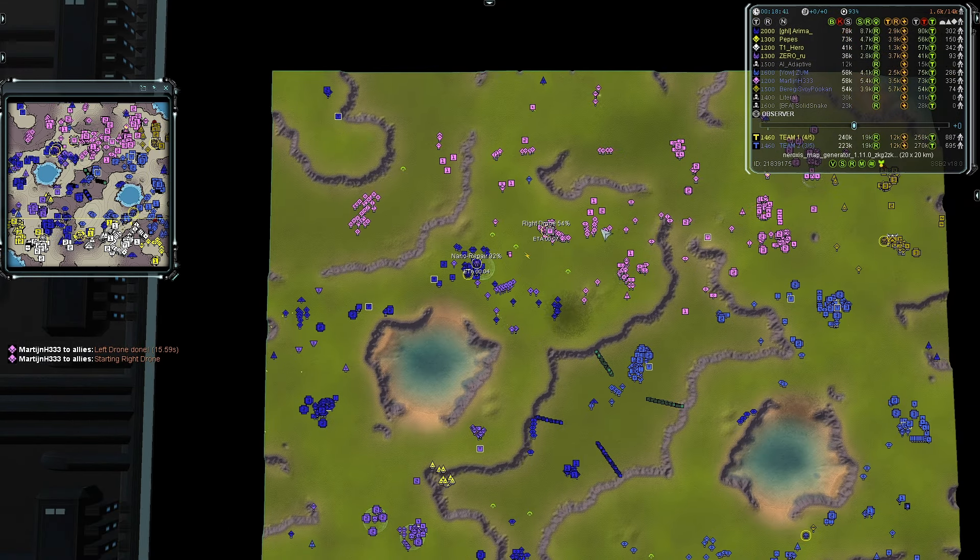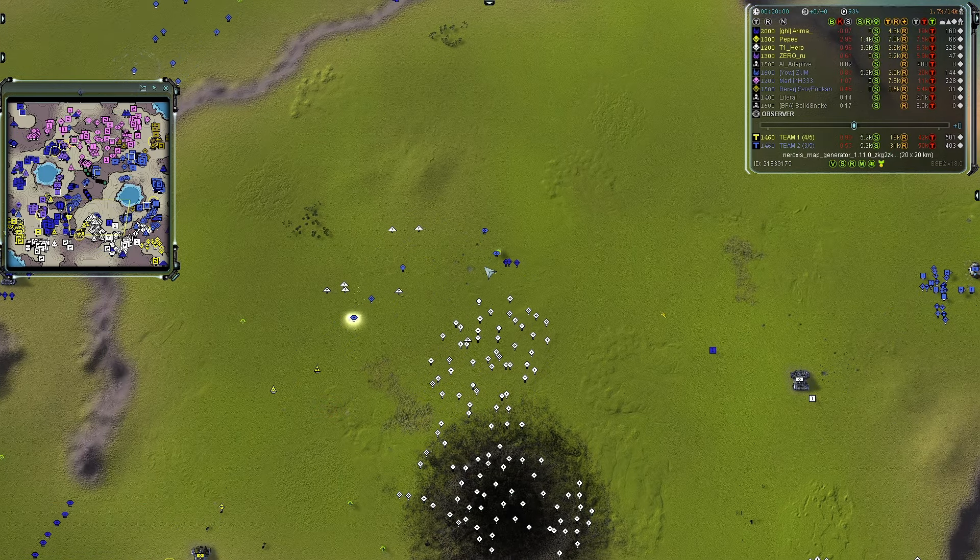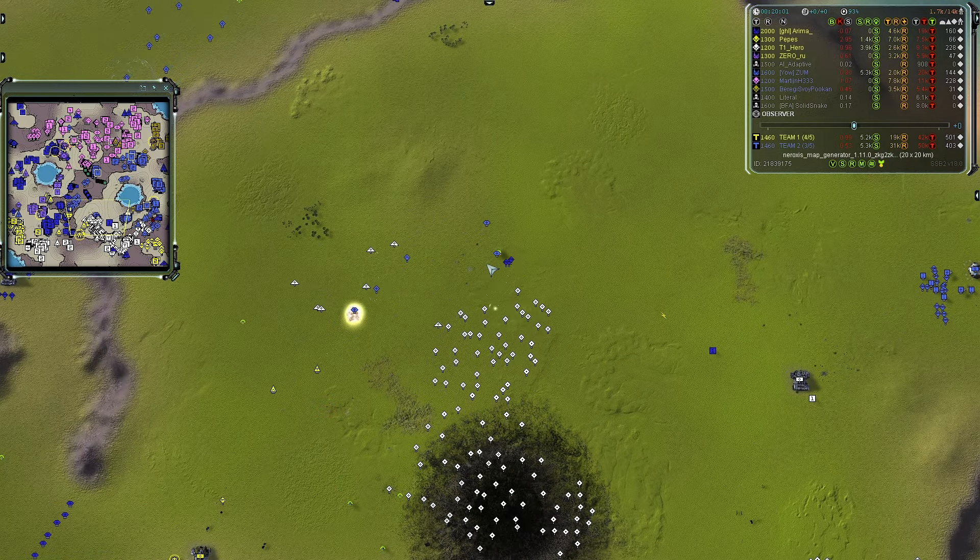The Ilshavo is one of the best units in the game, not counting T4 experimentals. It has fast movement, fast fire rate, good hit points, and decent range for T2. But as I said — a hundred Ilshavos versus a thousand T1 tanks, it depends. Nothing is invincible in this game; enough attacks will eventually kill anything.